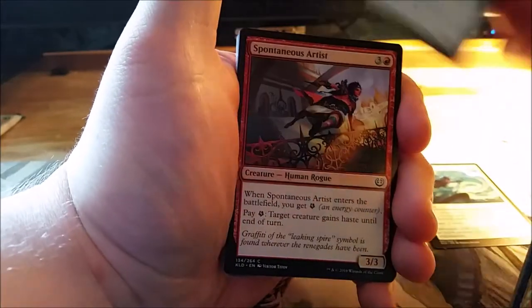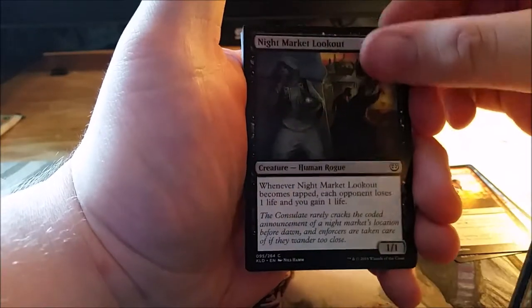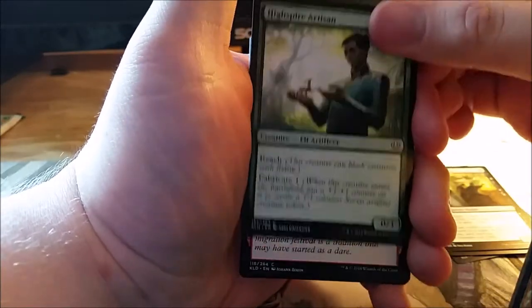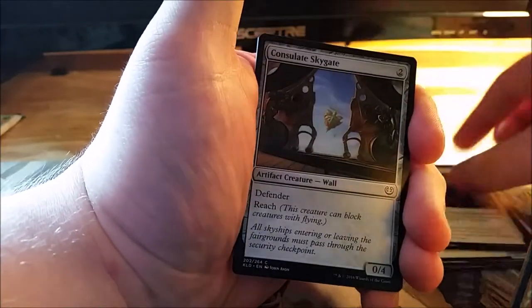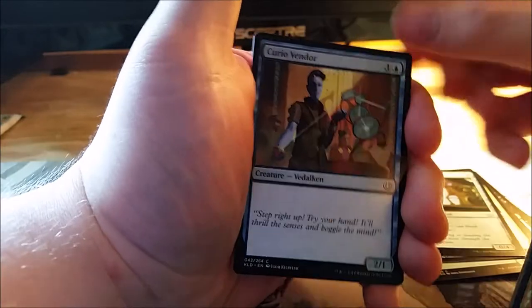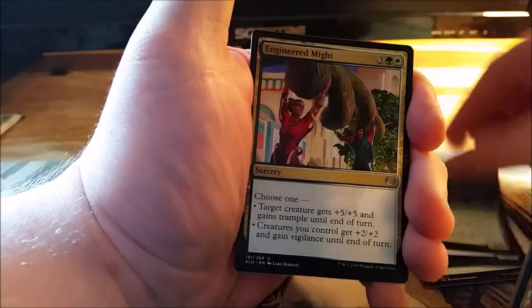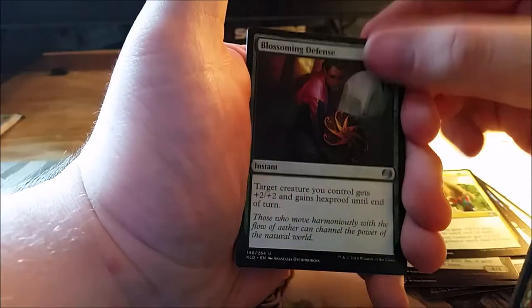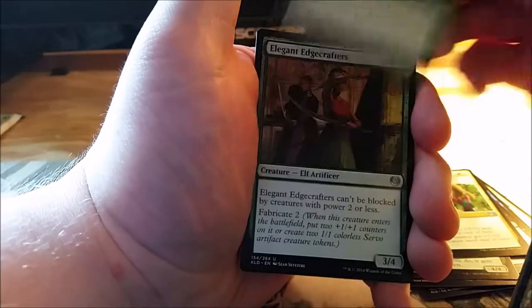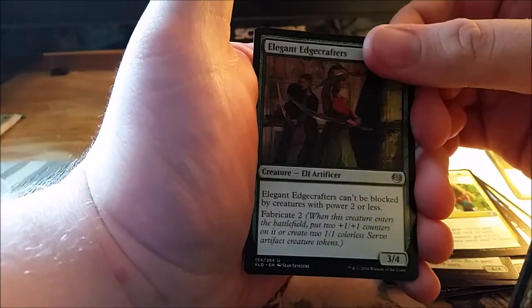Torrential Gearhulk would also be pretty nice — actually Torrential Gearhulk would be very nice. Most of the cards in this set are really really nice, but I am specifically looking for a Torrential Gearhulk. Our first uncommon is Engineered Might, our second uncommon is Blossoming Defense — that's a good card — and our third uncommon is Elegant Edgecrafters.